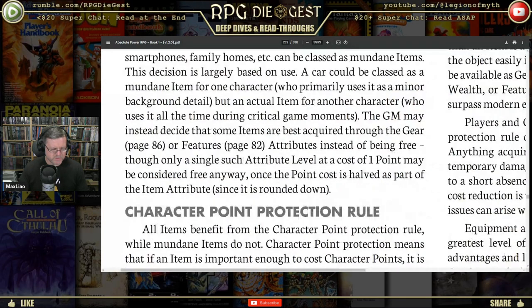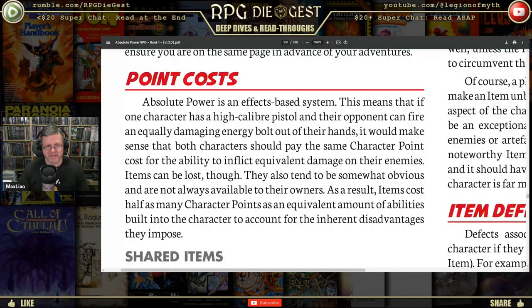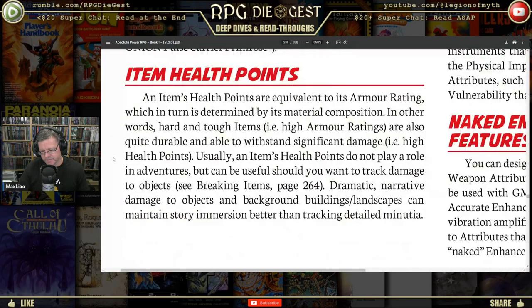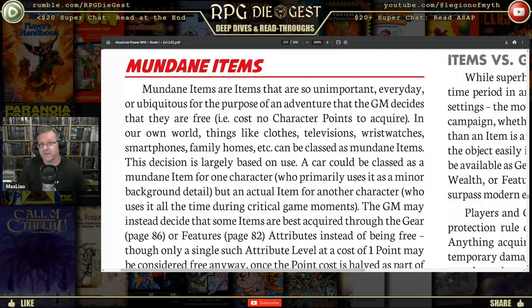Now for mundane items — what is the difference between mundane items and items you spent points for? Why do you have to spend points on a gun if it's just laying on the ground? Mundane items are items that are so unimportant, everyday, or ubiquitous for the purposes of an adventure that the GM decides they are free.